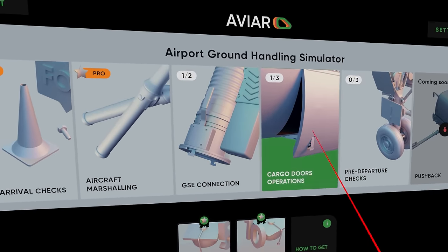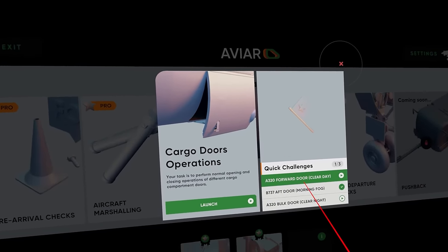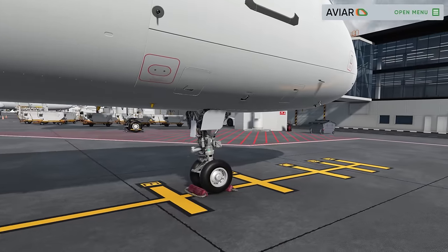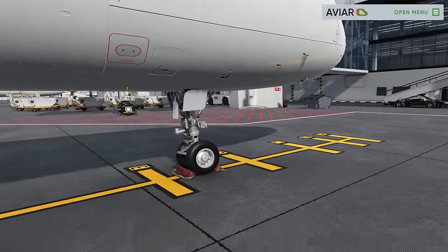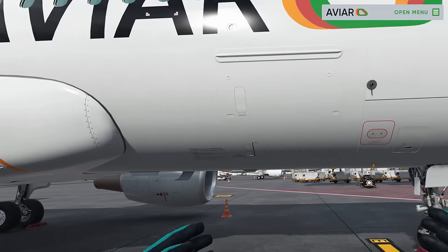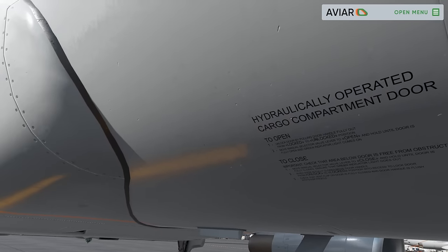Let's do some cargo door operations. I've already done the 737 one. A320 forward door — I don't think I've done the tutorial on that one, but let's just do the exam — how hard can it be? Straight into the doors exam — your task is to perform normal opening operations of the forward cargo compartment. If you ever have any doubts about what you're doing, they always have the instructions right here on the side of the airplane.